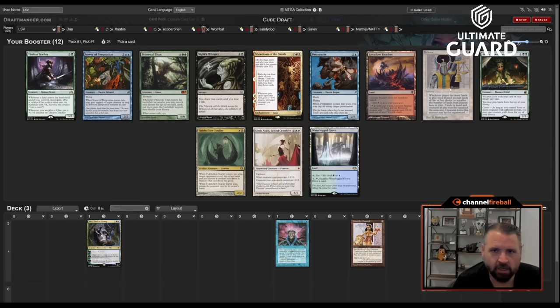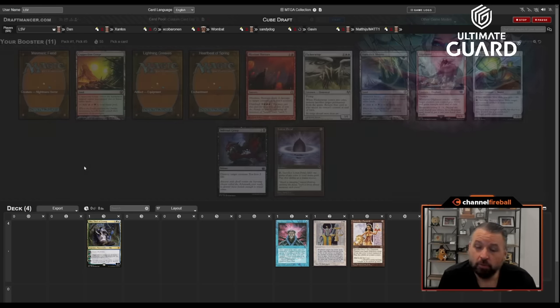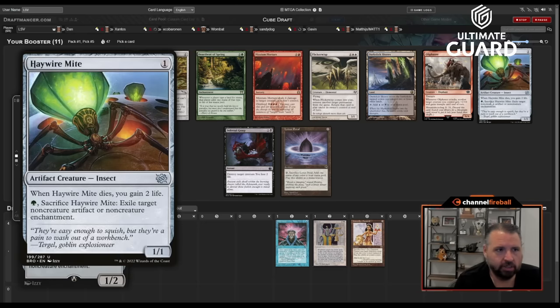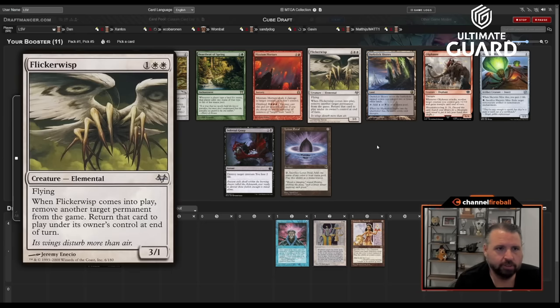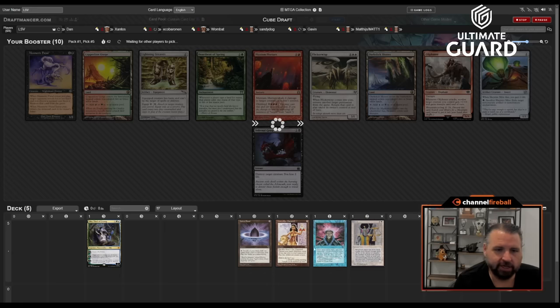I don't think I'm gonna get Tireless Tracker back, but I can live with that. Looking for more artifact mana here would be a pretty nice start. I don't mind a Lotus Petal — don't think I'm missing out on too much. Haywire Mite is just fine. Oliphant, Flicker Wisp — let's just take Lotus Petal; we have some sort of unfair deck starting here.